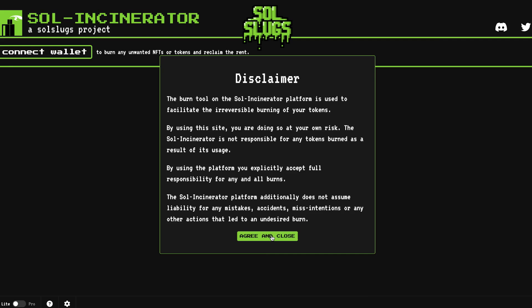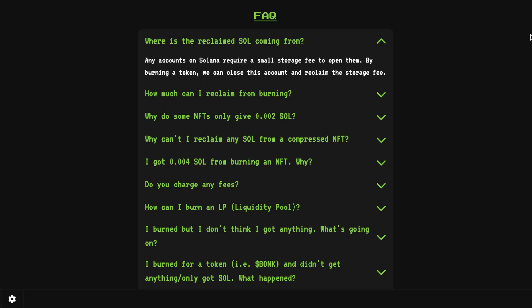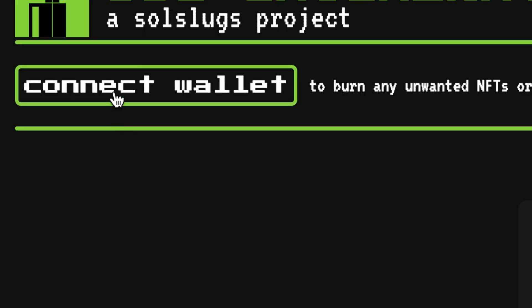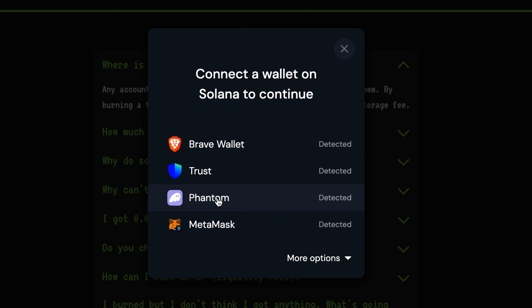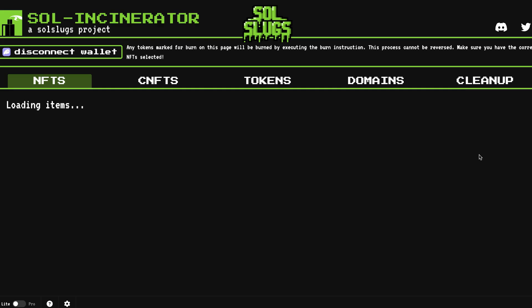Click agree and close. You can look through the frequently asked questions to learn things like how Solana rent works. When you're ready, click connect wallet and select Phantom. One thing I always encourage is to read the website URL carefully — double-check you're connecting to the right site. This is sol-incinerator.com with a dash; if you see Sol Incinerator without a dash it might not be the same site. Make sure you're connecting to the correct wallet, then click connect.